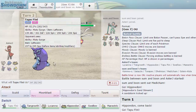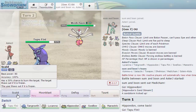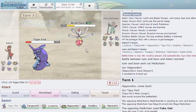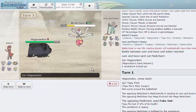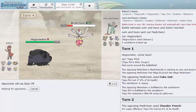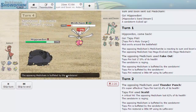I go for Scald and he goes for Thunder Punch — okay, so he can't hit me for super effective damage. A little unfortunate I didn't go for Moonblast but it's okay. He's losing health fast. I go into Hippo as he goes for Thunder Punch again — awesome. Now I go for Slack Off on whatever he wants, then follow up with Stealth Rocks and let something go down.